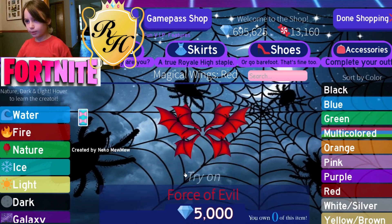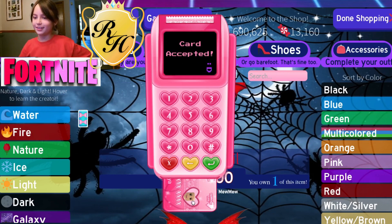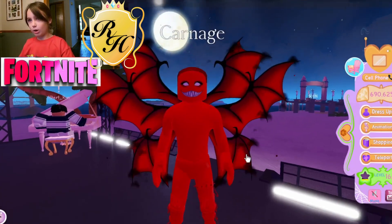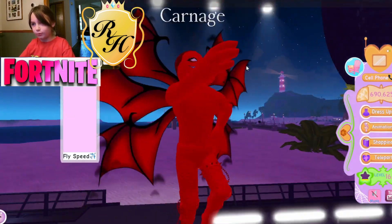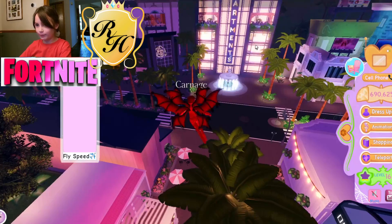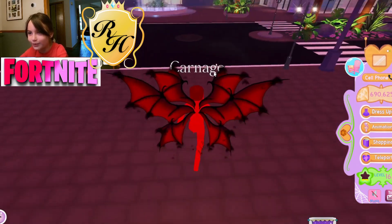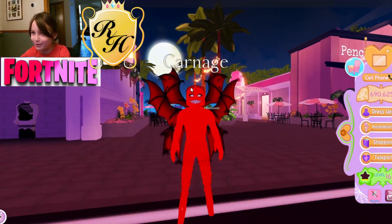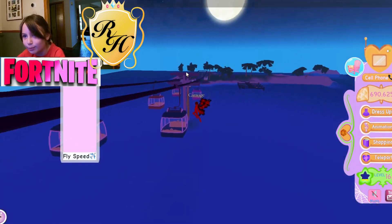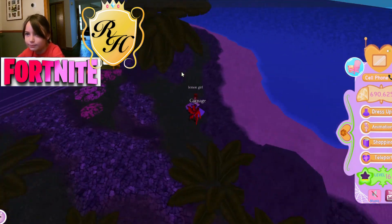This one is good — let's buy it! Look how nice it is. We are the force of evil now and we're going to scare everybody! We named ourselves Carnage. Let's go scare people! Oh my god, I knocked her over — that's the power of Carnage!